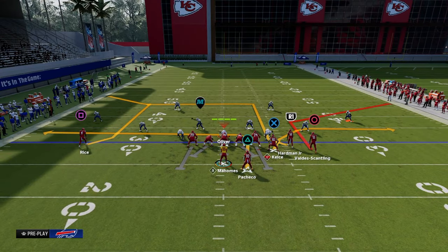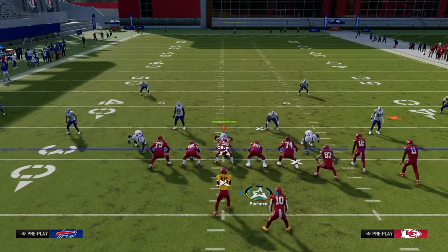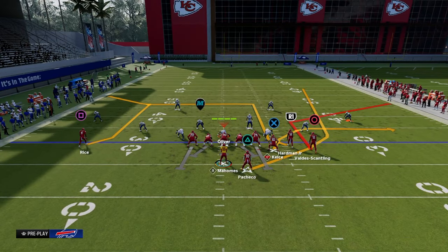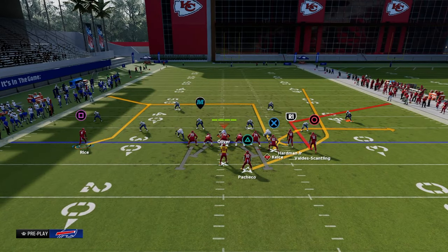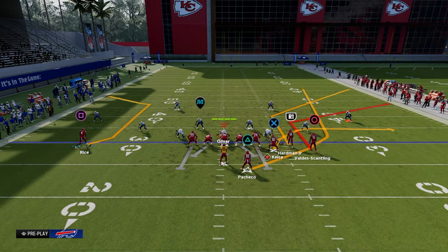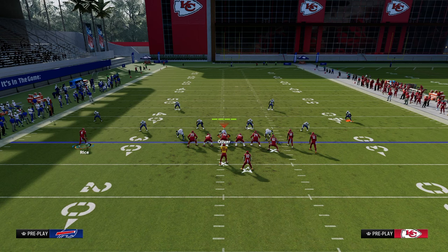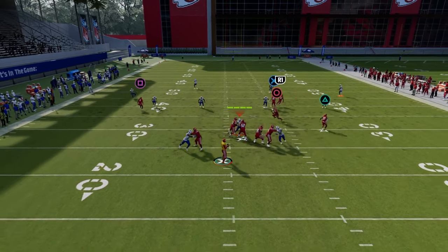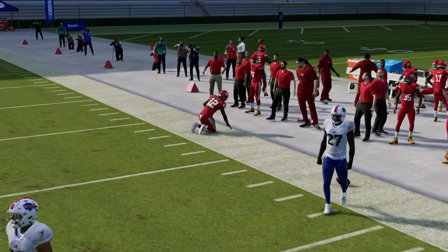To get around the press man, I like to utilize a running back wheel route as the pull route. We're going to wheel route the running back, streak the tight end, and corner route that slot receiver. Then you can drag this guy. What this does is the running back streak will pull that corner and you can throw on the sideline. That's an option you have.